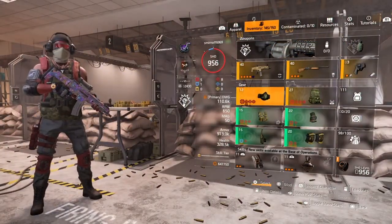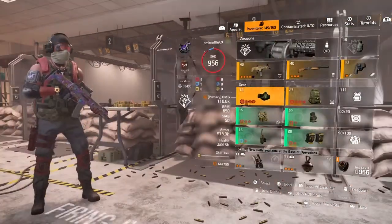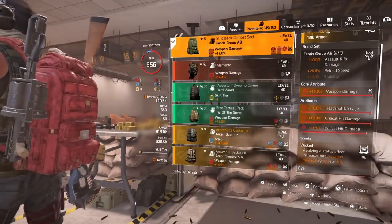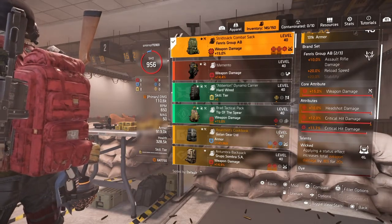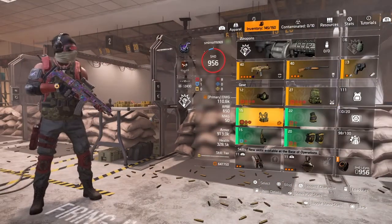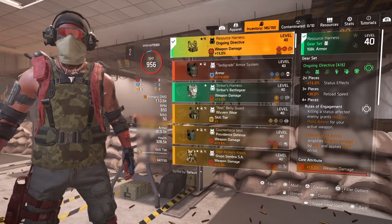As you can see, my Fenris mask has critical hit damage, critical hit chance, and a critical hit damage mod. The backpack I'm running is Wicked — you get that 18% weapon damage for 20 seconds to status-affected enemies. It has headshot damage, critical hit damage, and another critical hit damage mod. I chose to use the chest piece for the Rules of Engagement.